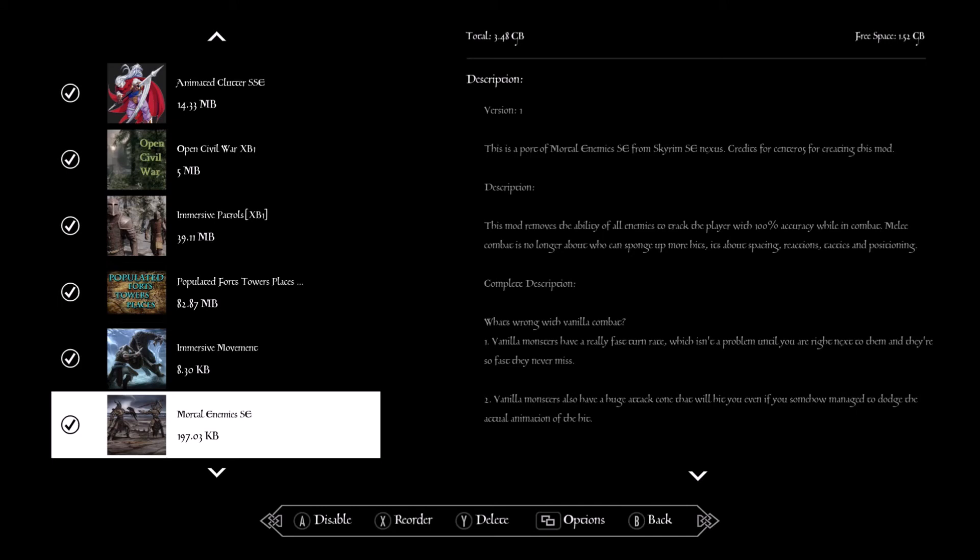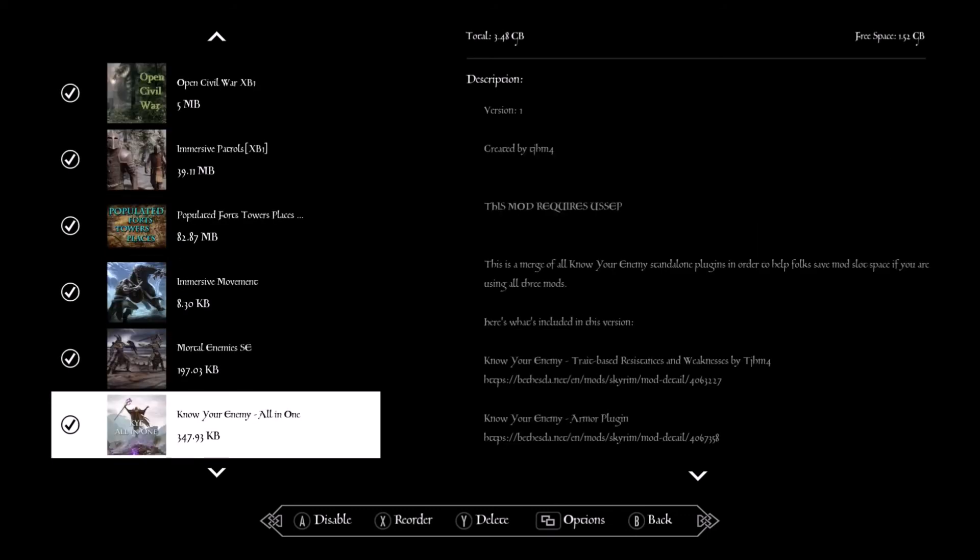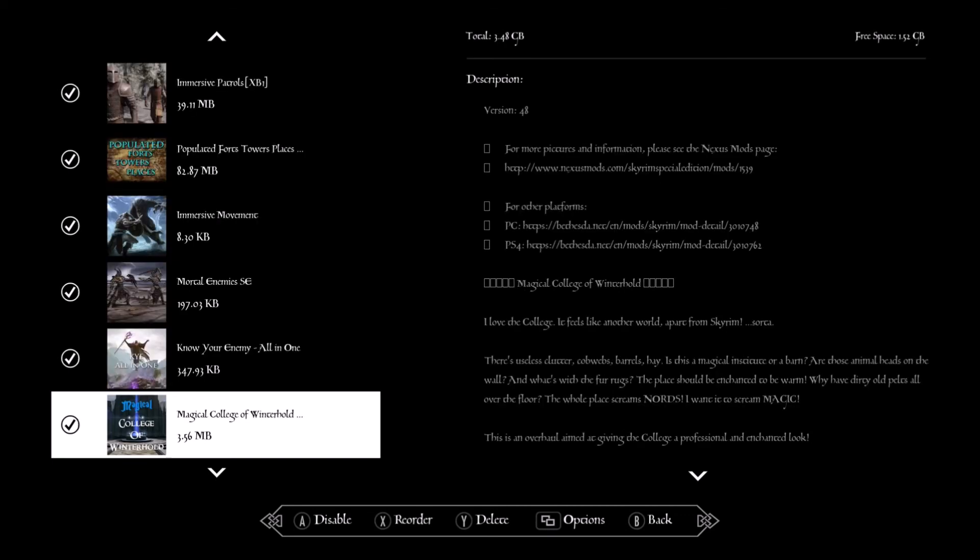Mortal Enemies — makes your enemies a lot harder and makes their attacking cones more realistic. In vanilla a sword had practically the same reach as a greatsword; this time it actually shortens it and makes it more realistic. Know Your Enemies — this is the one where enemies have actual physical strengths and weaknesses. Not all enemies are the same: you can't use fire on every single enemy. Some are resistant to flame, some won't take any effect at all. You need to plan your battles.